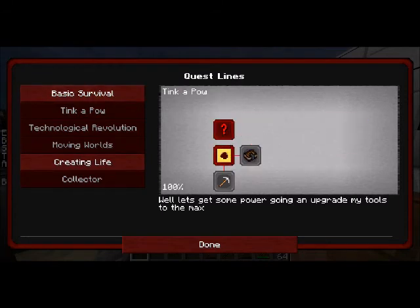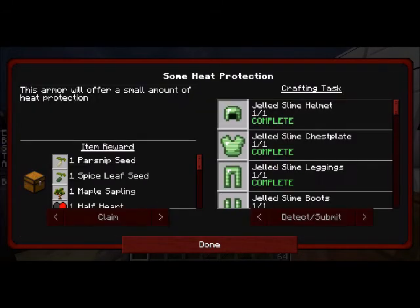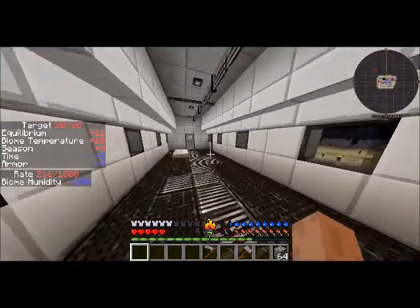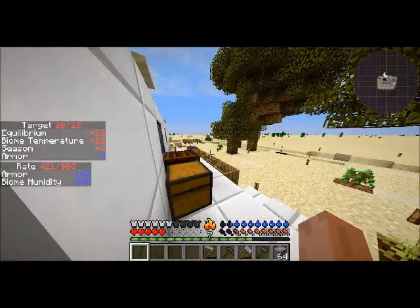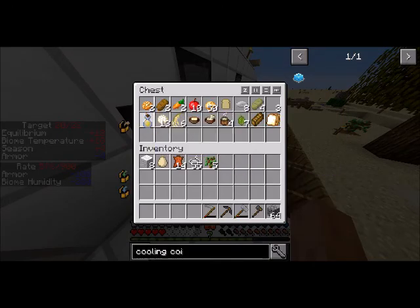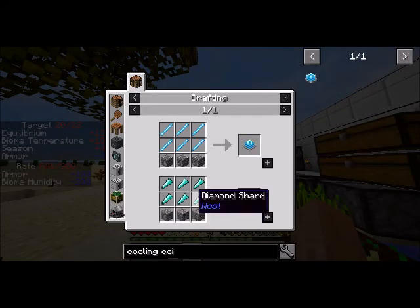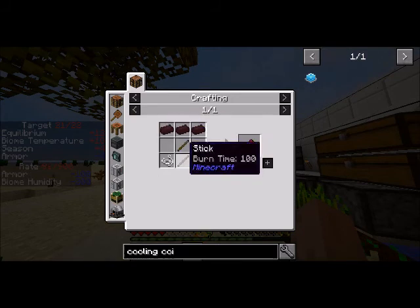Let's check what other quests we've got to do. I don't really feel like making a smeltery. Killed 4 Endermen total. Cool coils — let's see about making some cooling coils. Two cooling coils: I need six cobblestone and twelve diamond shards. So I need a yaw hammer, which requires three nether brick.